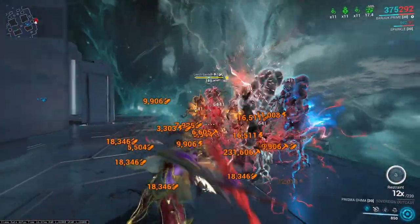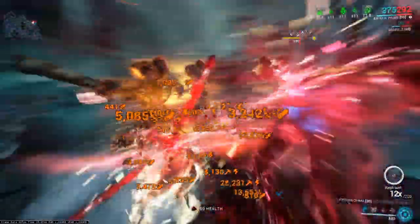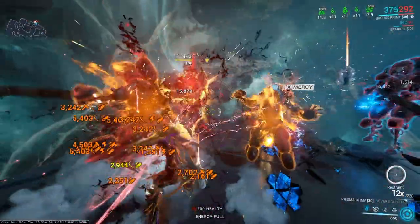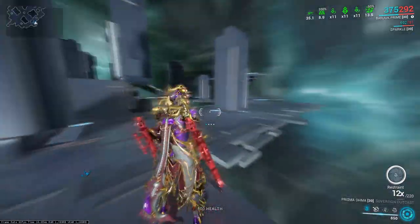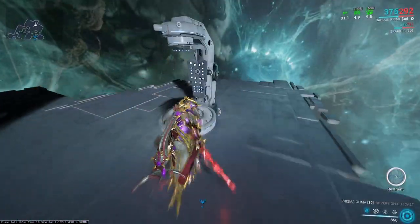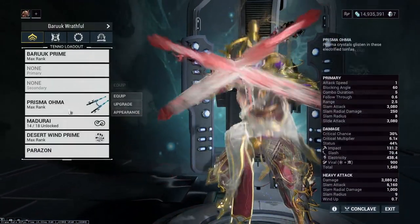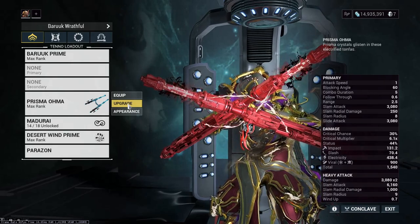But against Grineer units it absolutely decimates them. In short, the Prisma Omer is a fantastic weapon. If you manage to pick some up, take advantage of them as much as you can and use them to their fullest extent because they are fantastic. I've been Ryan, thank you very much for watching, goodbye.